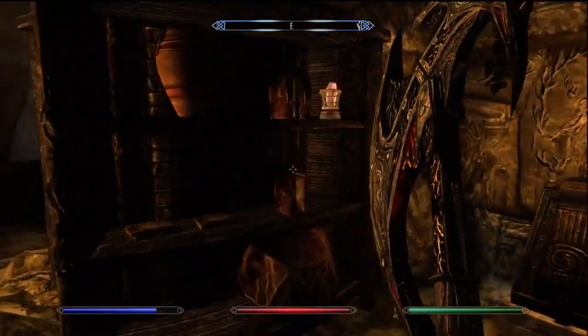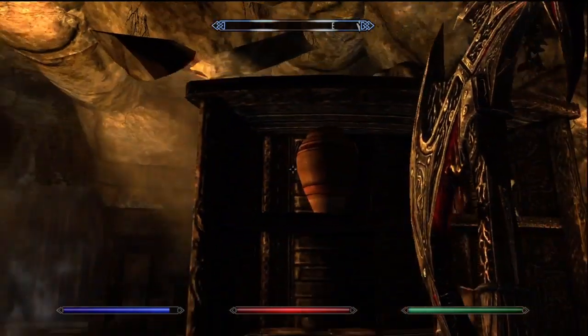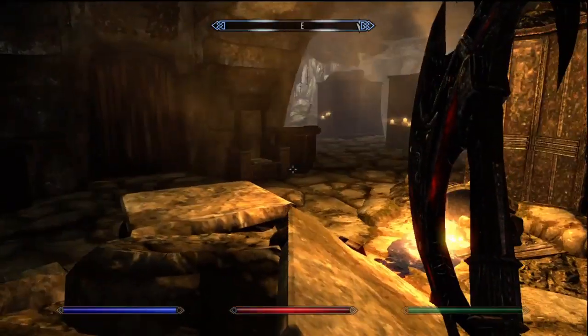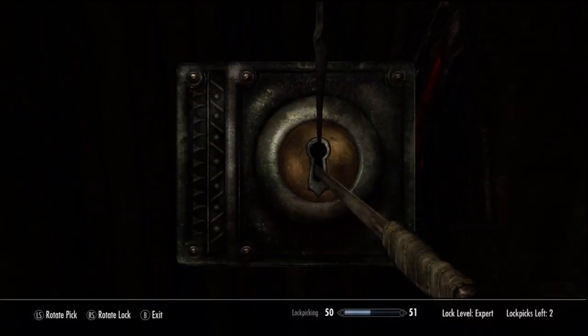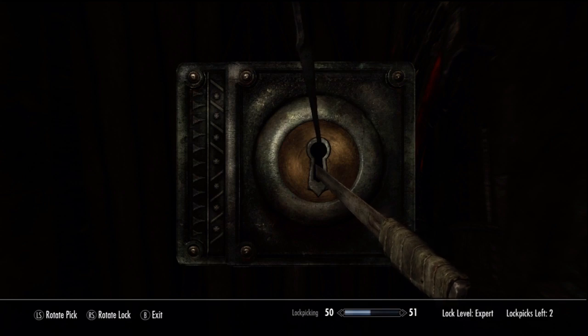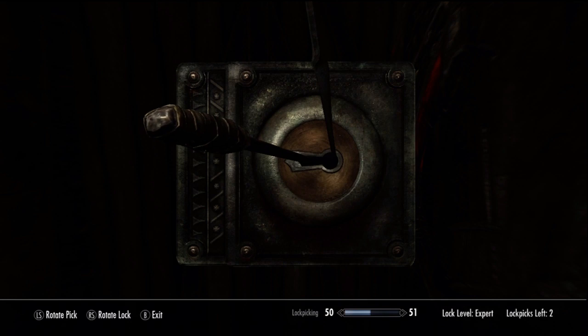Make sure you grab this glass claw because there's a claw door up here and if you don't you won't be able to get through - I can actually see a lot of people missing that, so make sure you grab it. Here's an expert door - got it on the first time because I'm just so awesome like that.